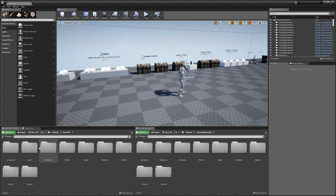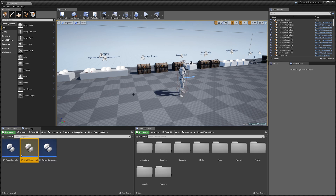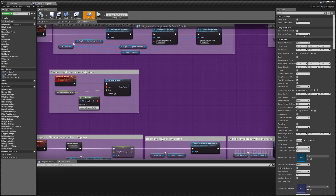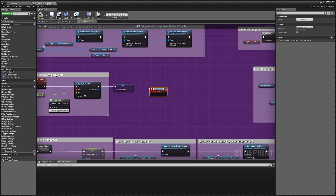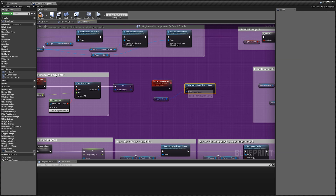We're going to start by going to the Smart AI folder, Blueprints, AI, Components, then Smart AI Component. In the death and respawn events, we're going to drag out from here, promote to variable, and call this 'despawn timer'. Then we're going to create a custom event called 'stop despawn timer', set it to run on server and reliable. We'll get a new variable, search for clear, and connect it up.